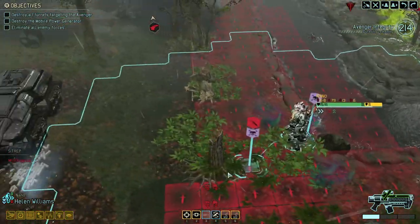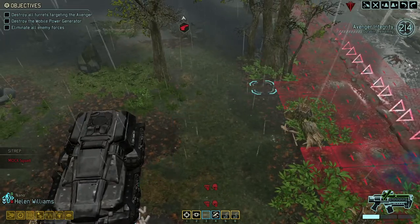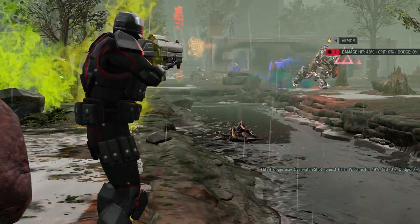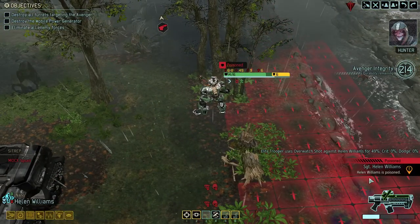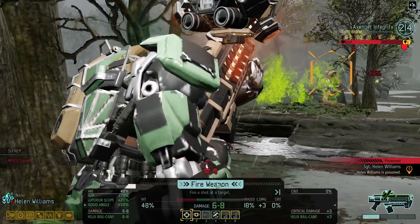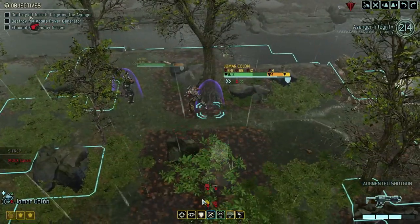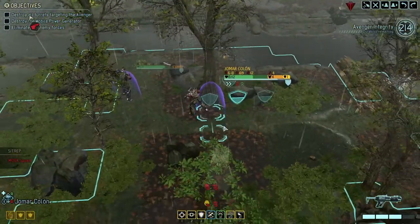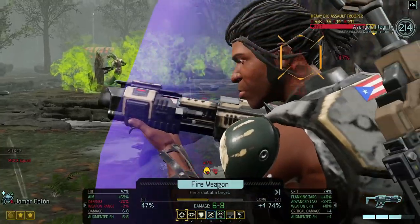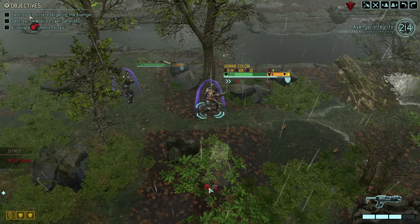You're gonna have to run that overwatch — there's just no way around it. One damage, I'm okay with that. Looks like you have poison, which is not so good. Miss. Can't really move to anywhere where you have better cover, can you? Well, he's flanked, so let's overwatch it and see what happens.